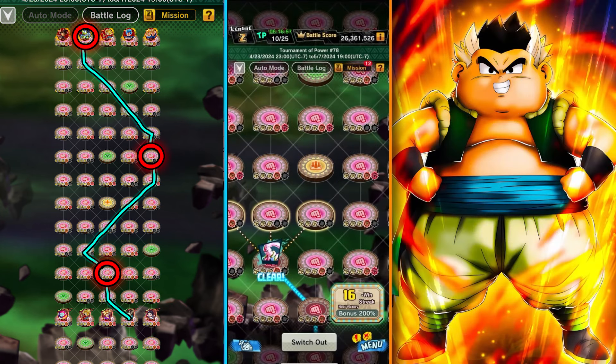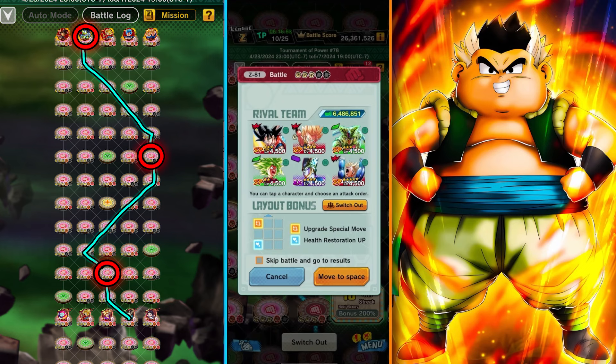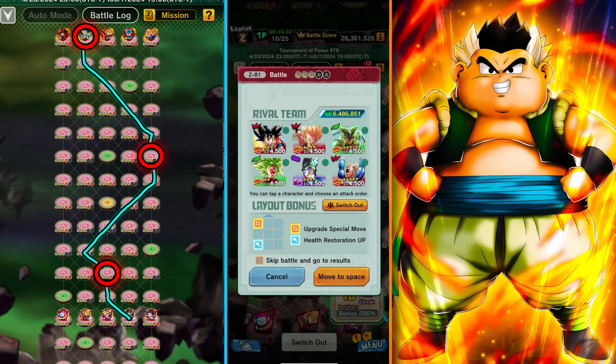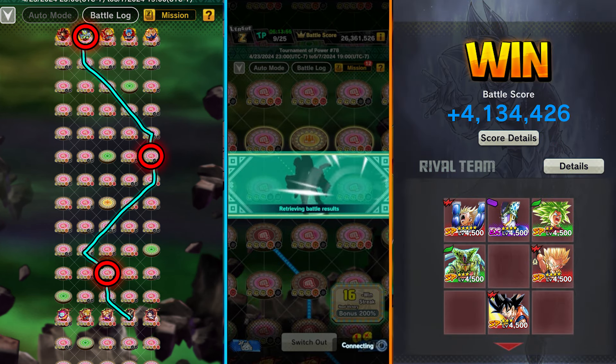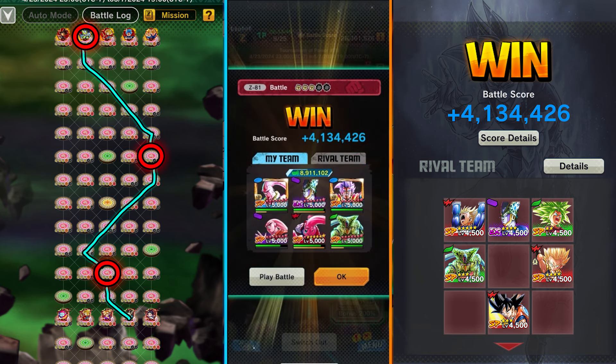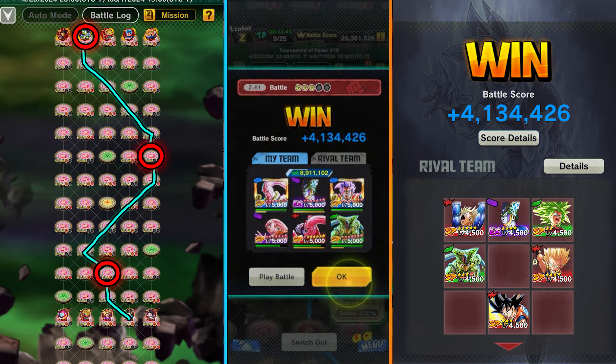4.5 million — we got the full kill and we're doing pretty good with super attacks built up. Next is the three-fifth stage to the right, against the same stage we encountered a couple fights ago. I think it's better to go with Cell since he has debuffs every round, then go for the green Kafla, and the reds at the end. 4.1 million off of a three-fifth stage — you could even go for Cell and double greens before taking out Regeneration Trunks, but I think that's solid.